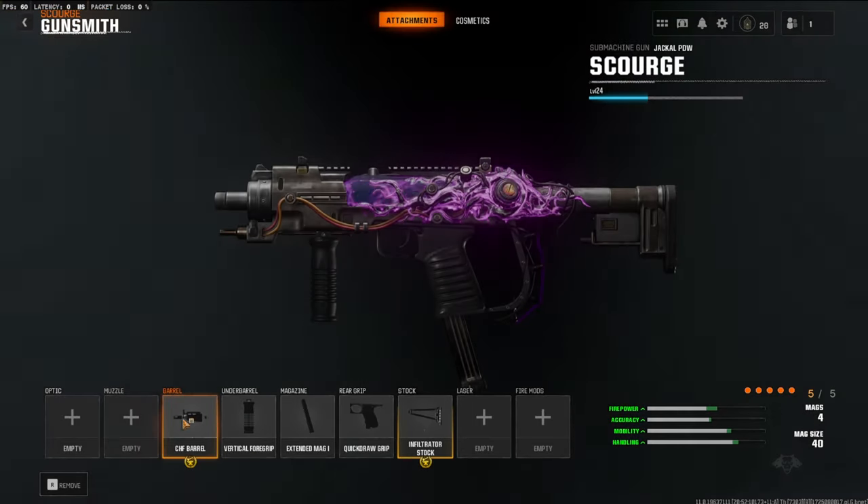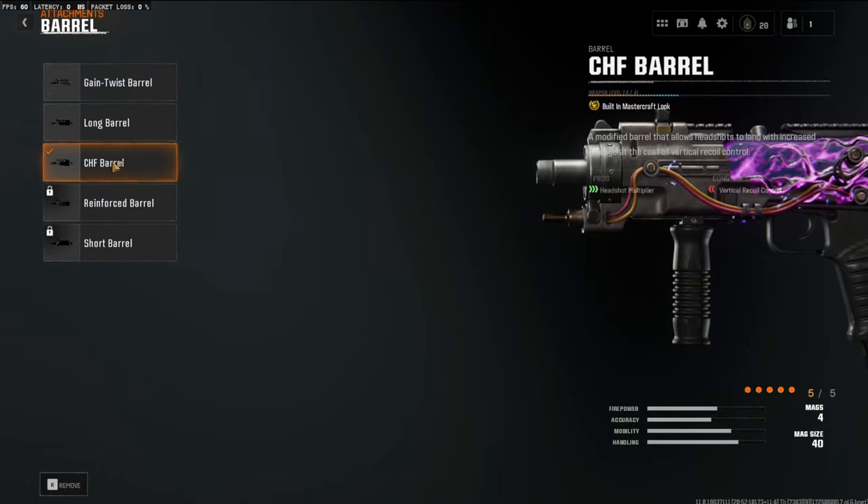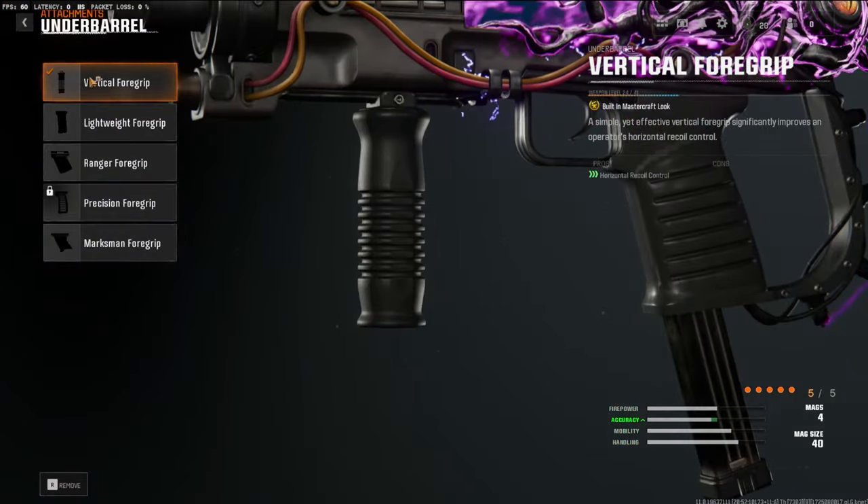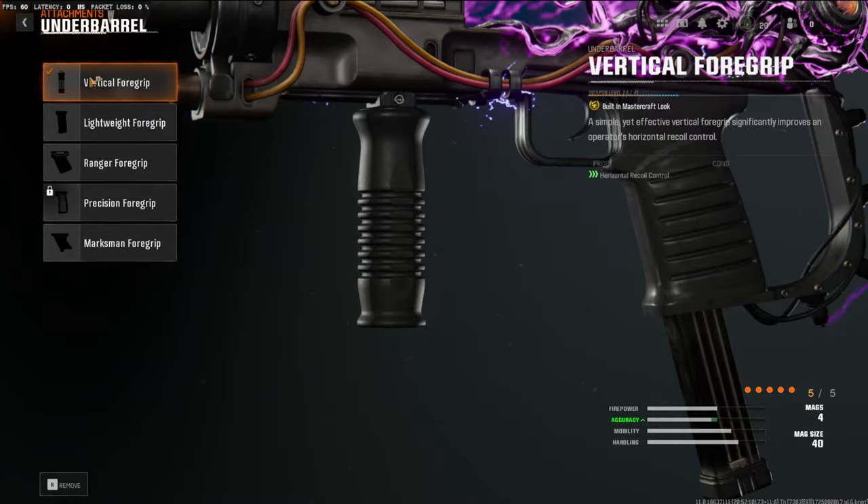I'm going to quickly jump into the attachments for you guys. Over on the barrel we're going to be using the CHF barrel — this is just overall going to boost your headshot multiplier. Over on the underbarrel we're going to be using the vertical foregrip, which is going to help out with your horizontal recoil control.